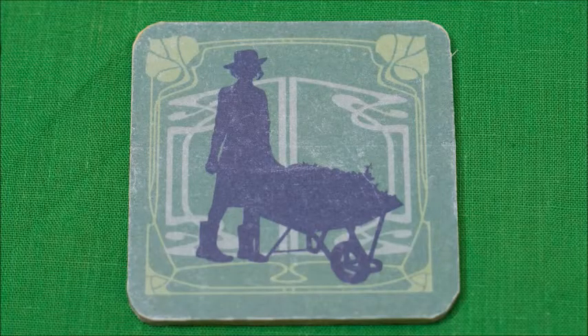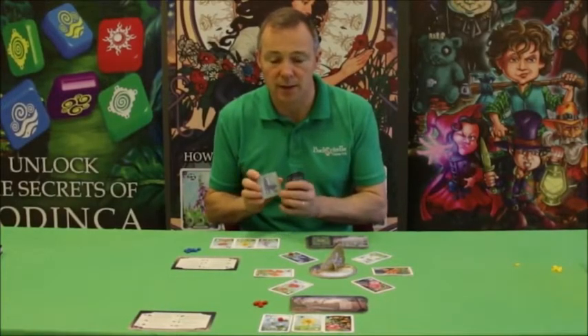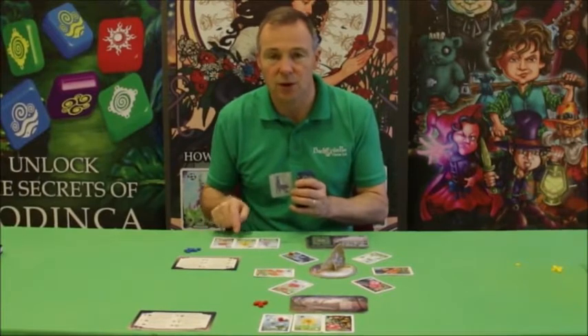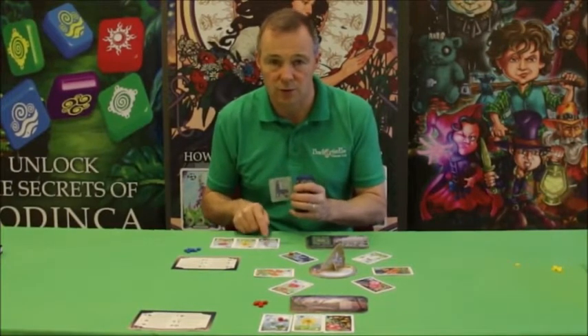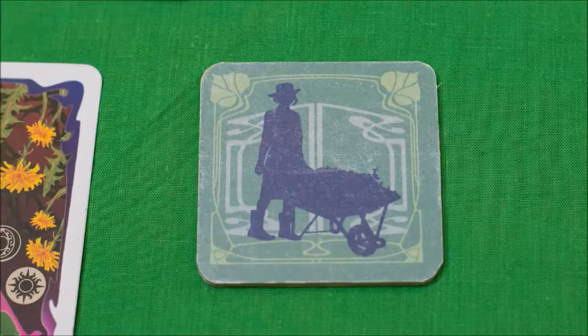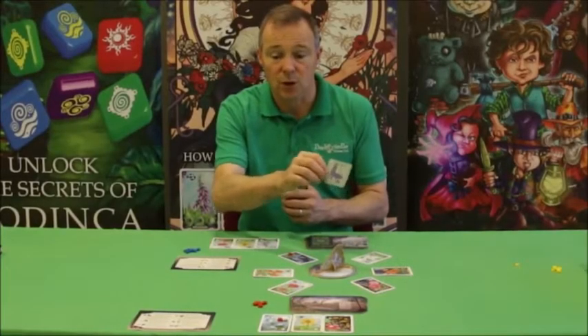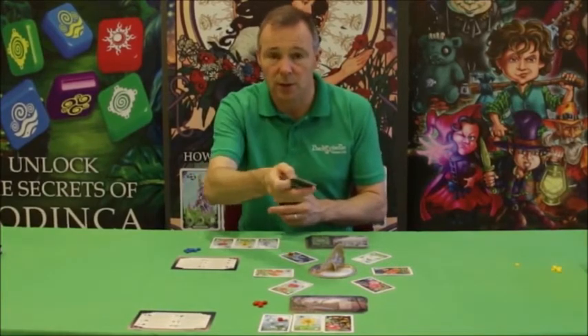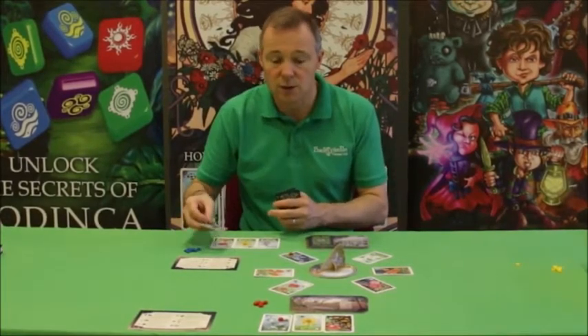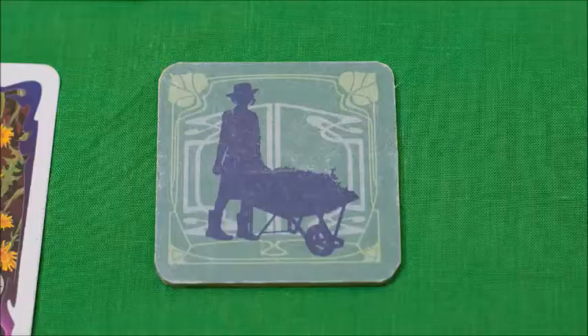The player with the apprentice gardener card always starts the game. The apprentice gardener card moves around from player to player depending on which player has the least flowers on the table after every round. If two players have the same amount of flowers on the table it moves to the next player with the same low count. For example, if I have three and another player has three and I went on the last turn, and other players have four or five, it'll move to the other player with three cards.